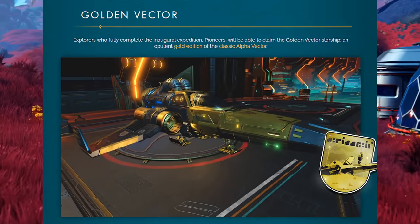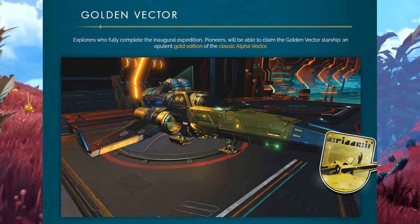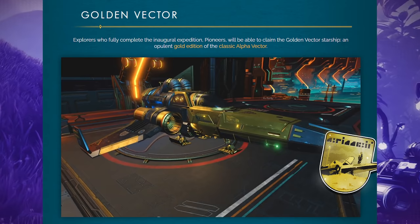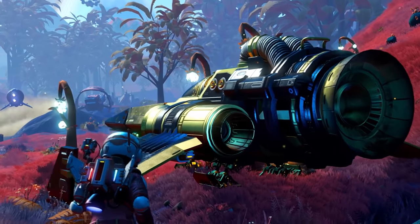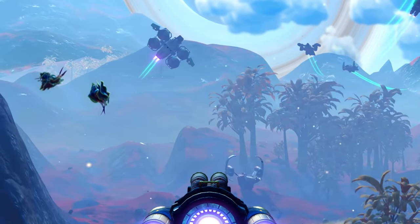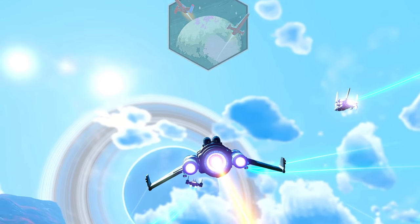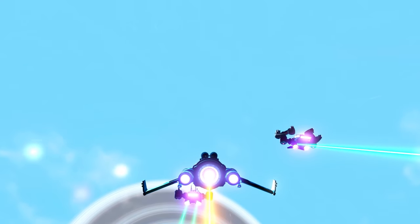Golden Vector: explorers who fully complete the inaugural expedition - Pioneers - will be able to claim the Golden Vector Starship, an opulent gold edition of the classic Alpha Vector. From everything I've seen and read, it sounds like the first expedition is going to run for one week. So you've got to get in there real fast and start doing that now to get the Golden Vector.